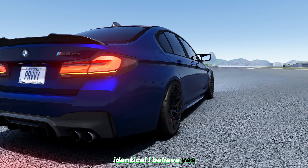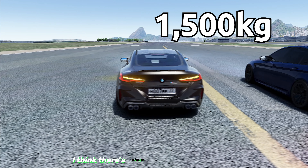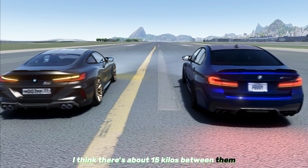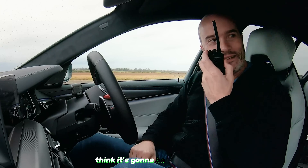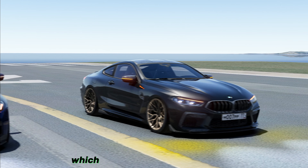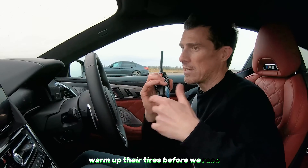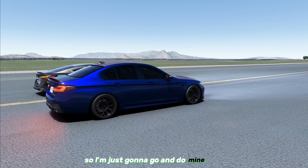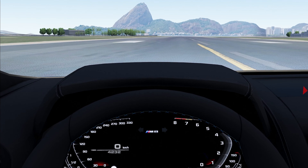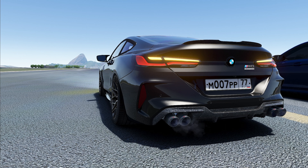I've got an M8 Competition, and next to me is an M5. This car has a 4.4-litre twin-turbo V8, 625 horsepower, 750 Newton metres of torque, eight-speed automatic gearbox, launch control, four-wheel drive. Let me tell you about the M5 — I've got Joe Achilles here. Hi Joe, how you doing mate? Good buddy. Your car's got basically the exact same powertrain as mine, hasn't it? Identical, I believe.